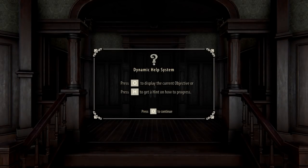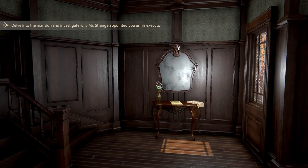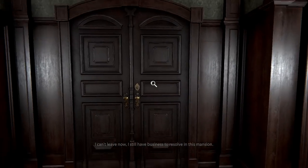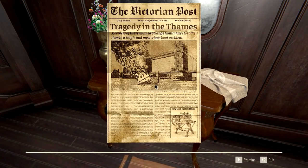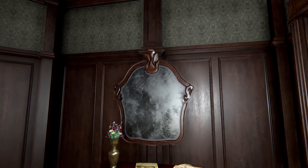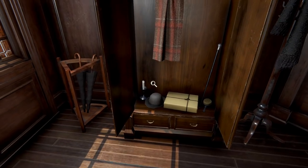This is going to be a first-person puzzle game with some light horror elements, where we're going to be exploring the Victorian manor of my former employer, who recently died unexpectedly along with his entire family. Very strange indeed. Maybe something's afoot — maybe something isn't quite what it seems. We're going to find out as we explore Crimson Manor. Now, O and H are objective and hint. Because I played the demo fairly recently, I might be able to steamroll through the first initial stage. I can't leave — I've got business to attend to. Looking at this — The Victorian Post. Tragedy in the Thames: all members of the Strange family have lost their lives in a tragic and mysterious boat accident. Rescuers continue to search for the bodies of the five members of the Strange family. So they haven't found the bodies. Interesting. I honestly don't think he's dead.